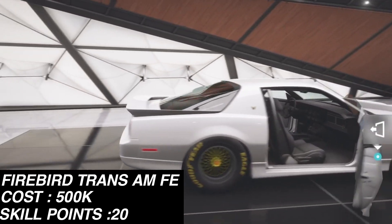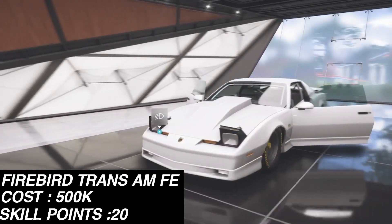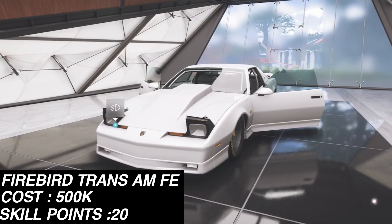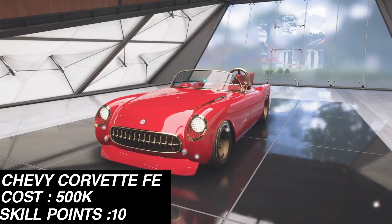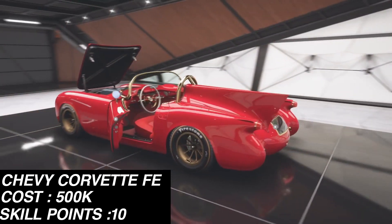The next car is the 1987 Pontiac Firebird Trans Am Forza Edition, which can be purchased in the auction house for 300,000 to 400,000 credits. However, you can always bid on one — I ended up grabbing one for 200,000 credits. The cool thing about this vehicle is that you can get two super wheel spins from the skill mastery tree.